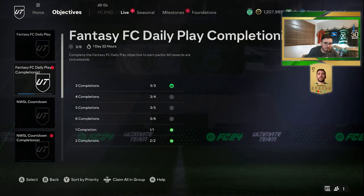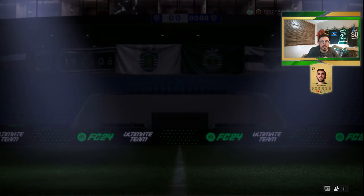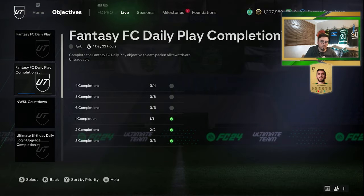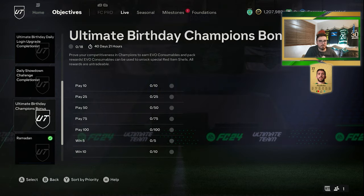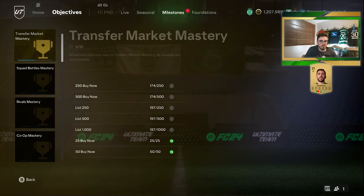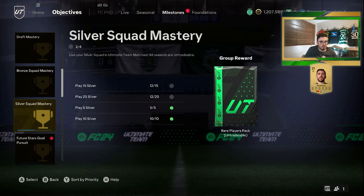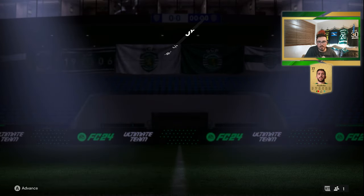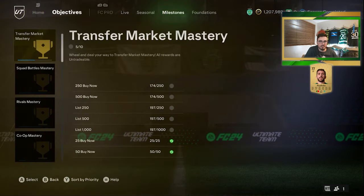We have done FC Fantasy FC data play completionist as well. We've done NWSL Countdown as well, which gets us 84 times 4 and 84 times 5, which is pretty cool. That's the last one — it's a login upgrade completionist apparently, a daily login as well, so we'll do that in a minute. Milestones as well — we've got our Score 100, which gets a Premium Gold Players pack, which is always nice to see.